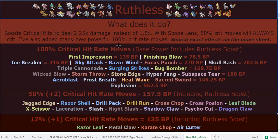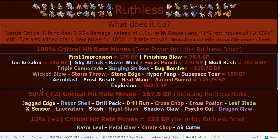At level 32, just in time for Olivia, you'll be getting access to coverage moves: Jagged Edge, Laceration, Night Slash, Cross Chop, and Cross Poison. And then you also have Drill Run via Tutor later on — before Totem Mimikyu, you'll get access to Drill Run on that Beach Tutor. At level 35, which is pretty early, you get Razor Shell and X-Scissor, which are Ruthless STAB moves.